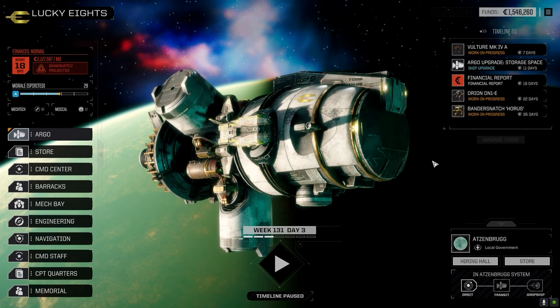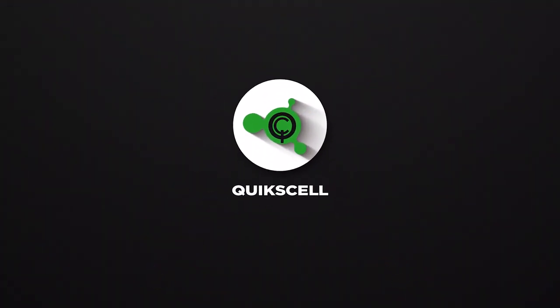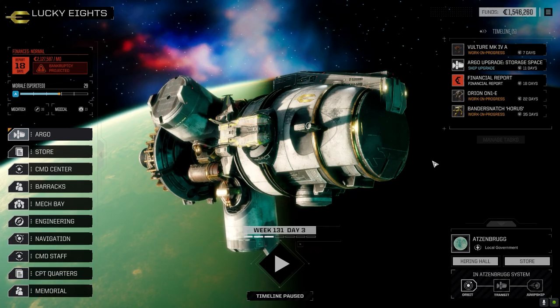Hey everybody, welcome back to the channel and another episode of It's Jenkins. This episode of It's Jenkins is brought to you by Hybrid TSM QS — throw things far with Hybrid Triple Strength.